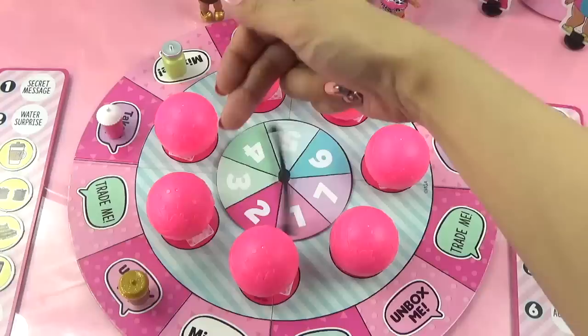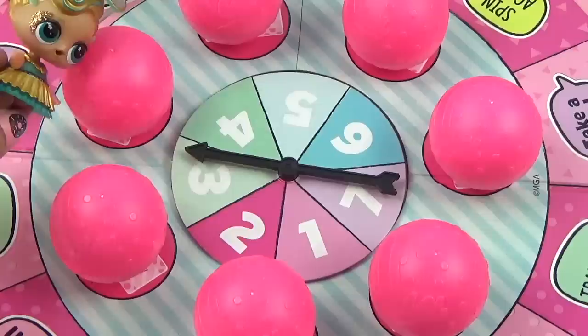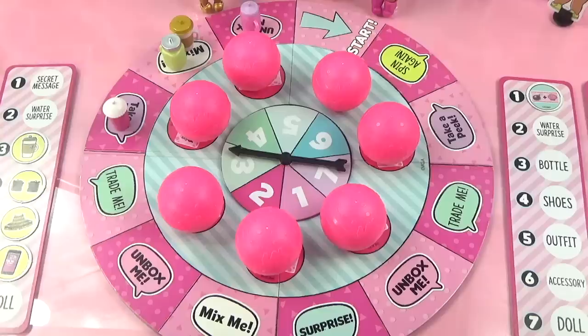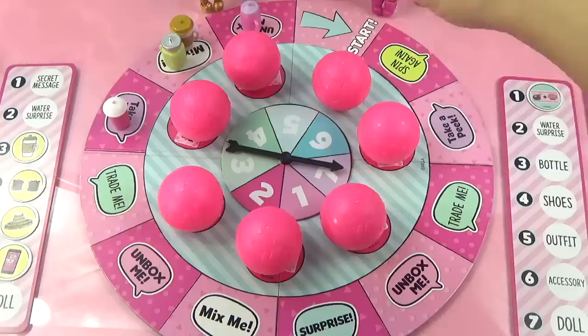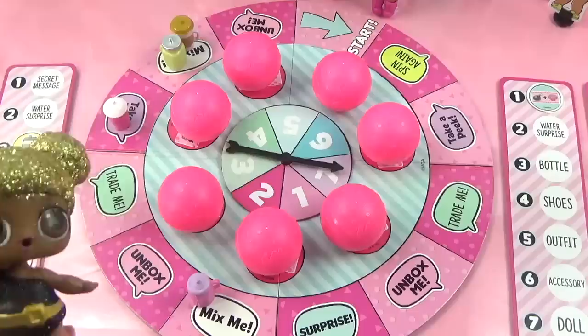Lux spins three and lands on Mix Me, also mixing up the balls - Diva cries out that she lost track of her ball! Then Queen Bee spins seven and also lands on Mix Me. Things are getting really mixed up on the board! The balls are getting shuffled around so much that it's hard for any of the players to remember where their matching tokens are.